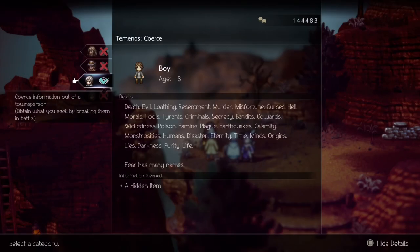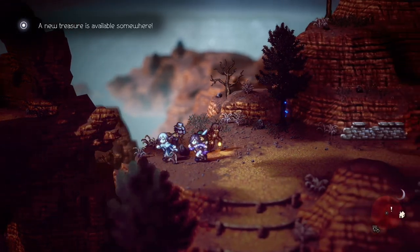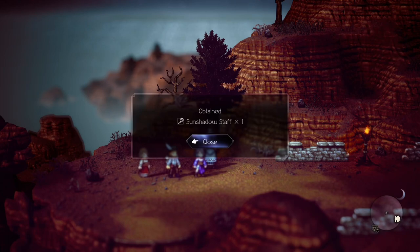After breaking him, you gain information on a hidden item by the tree. Examine it and you will get the Sunshadow Staff.